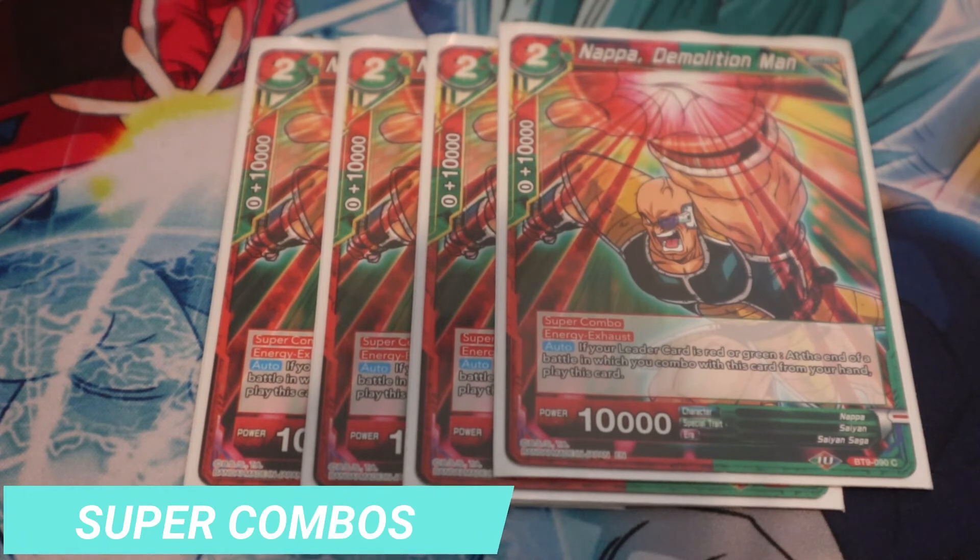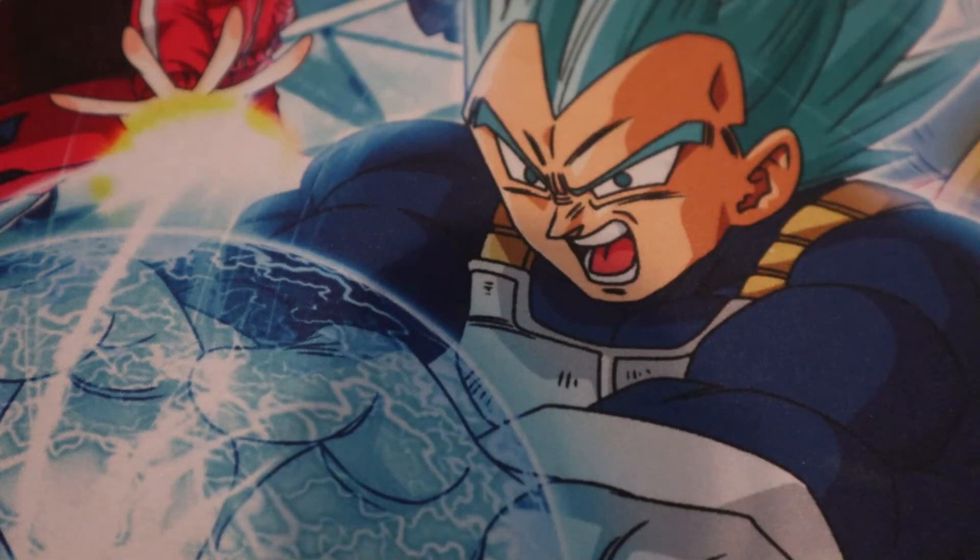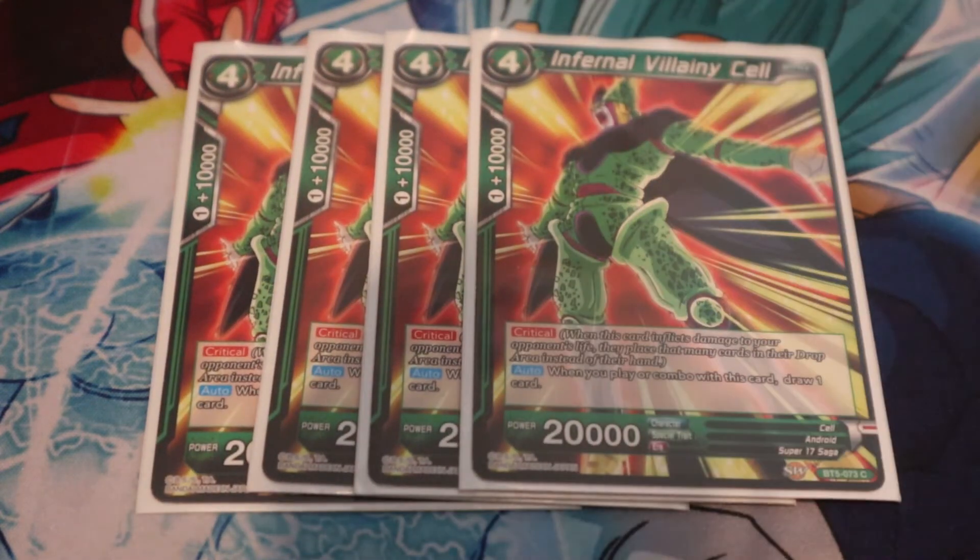The super combo of choice is Napa Demolition Man, for a number of reasons. He's a multi-color card so it's easy for an arrival, and he has a body to go on board for defense. Your opponent swings for 10K early, they're most likely not going to combo, so you combo out of that, draw a card with Hercule, it goes on the field, and then when they swing again you'll have Napa on board to combo again and draw another card. Very useful — a really valuable card.